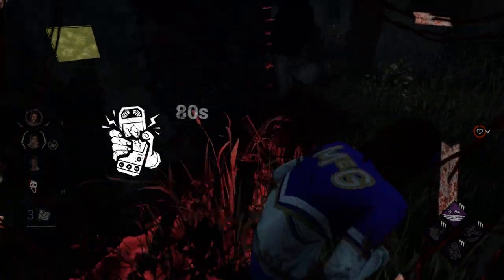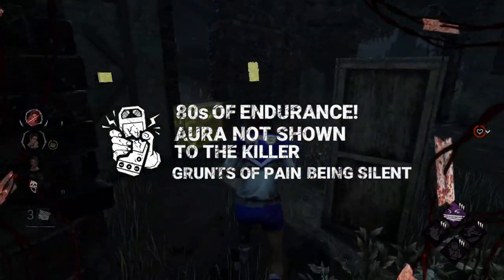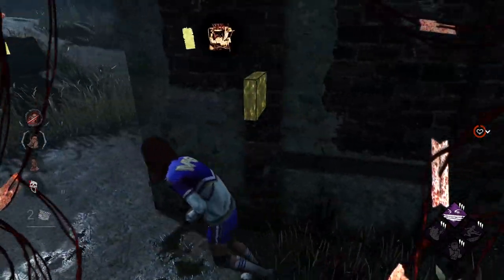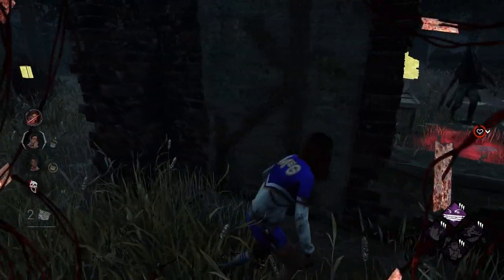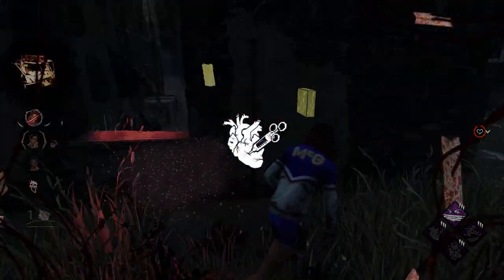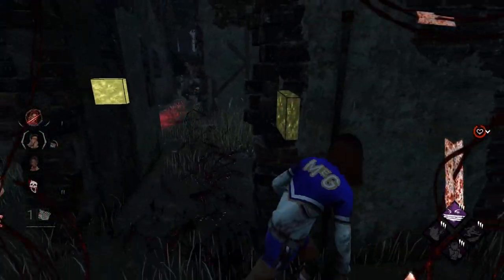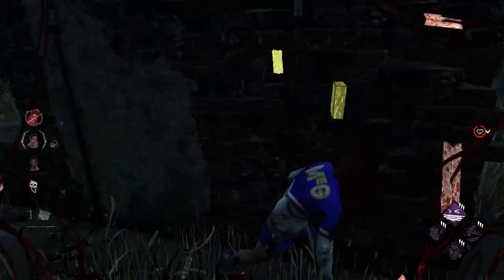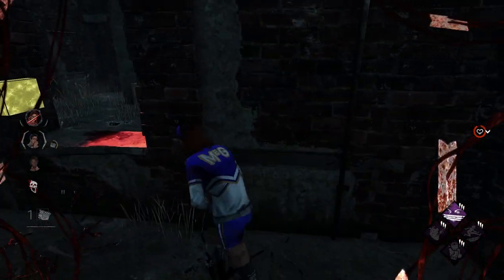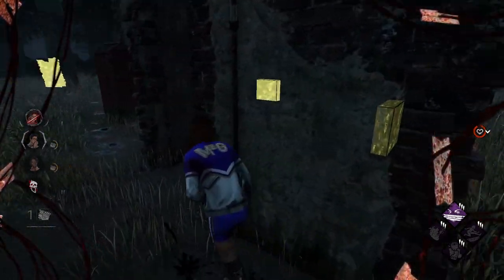Off the Record offers you 80 seconds of Endurance, your aura not shown to the killer, and your grunts of pain being silent — which is absolutely strong. As Windows of Opportunity takes the lead Survivor perk this patch, Off the Record is a strong second. Rounding out the build, Adrenaline grants additional healing and speed. It accommodates Off the Record's flaw since it deactivates when exit gates are powered. If you were on a hook when the last generator was completed, after you get unhooked you'll be granted Adrenaline's heal and speed boost to secure the victory.